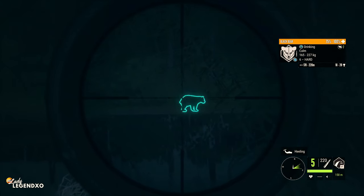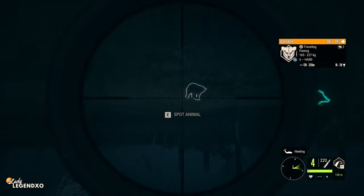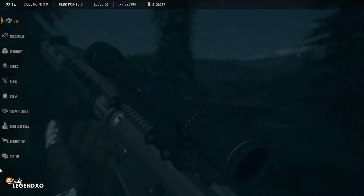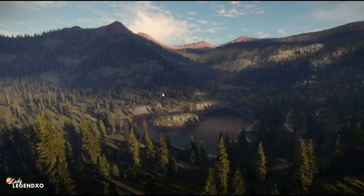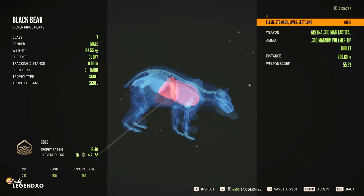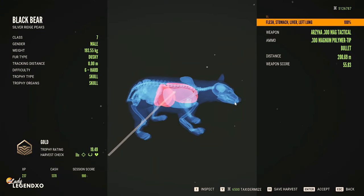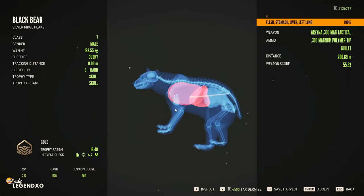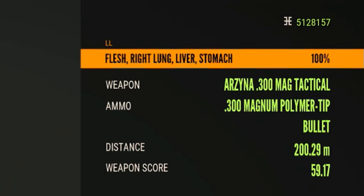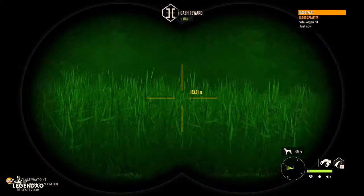This time we're going to take down two bears and see how fast we can do it with the new 300 AR. I can take my time with the second shot and he went splat. The recoil is literally non-existent — I'm in love. We got stomach, liver, and left lung — and that is insane penetration. It almost went right through this bear and out the other side. I don't think the 300 Magnum can do that.